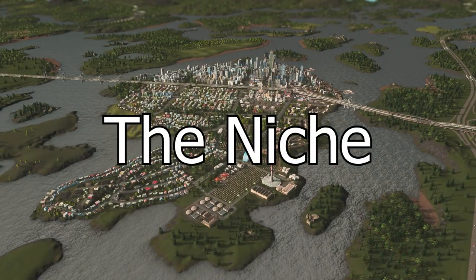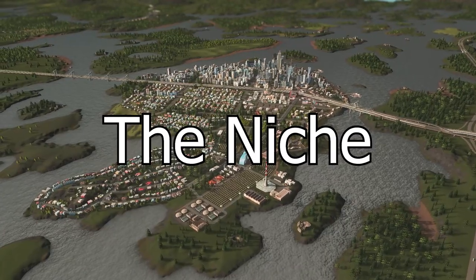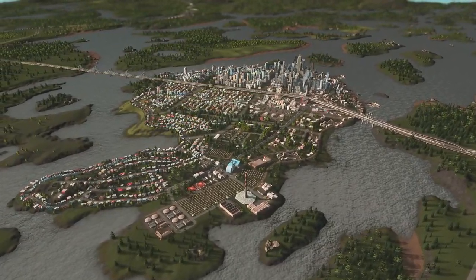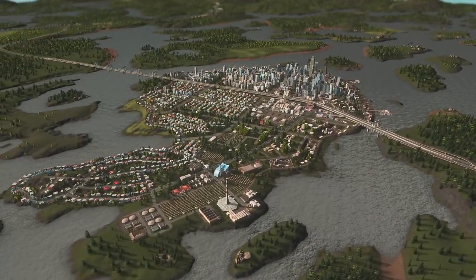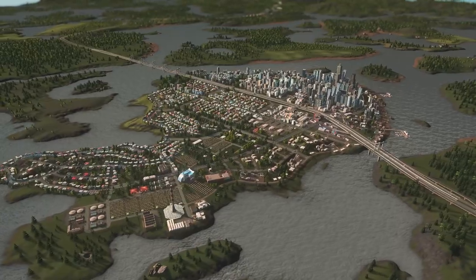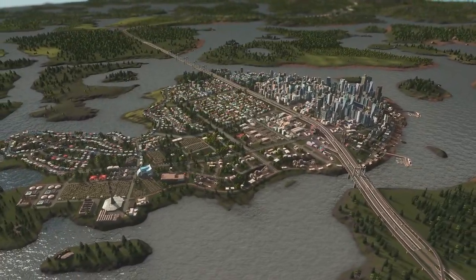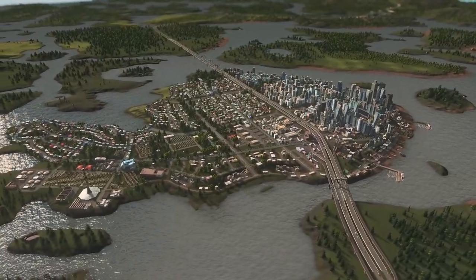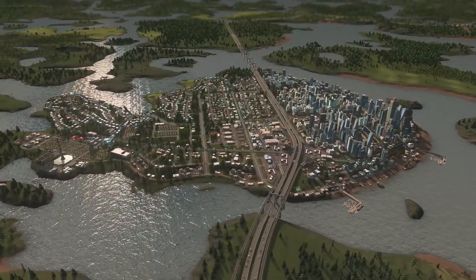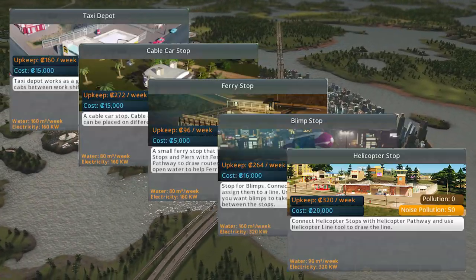And that, folks, wraps up our tour of the standard forms of public transportation. From the highways of intercity options to the collector and local roads of buses and trams, we have covered them all. But we're not done yet. We still have some niche options to delve into — forms of public transit that serve specific purposes or function best in particular situations. We're talking about taxis, cable cars, ferries, blimps, and helicopters.